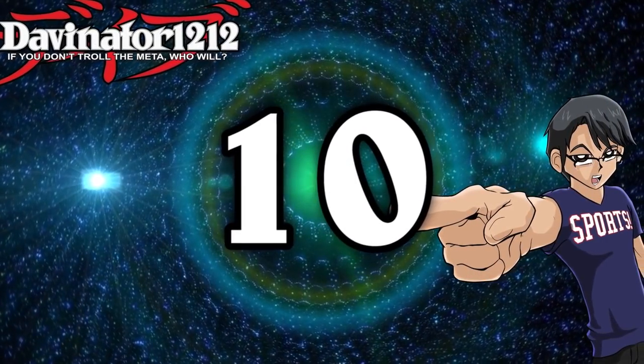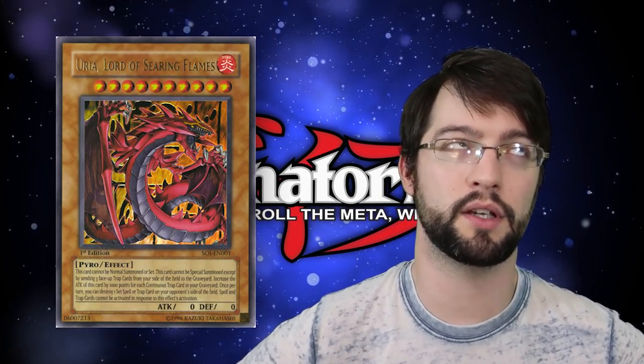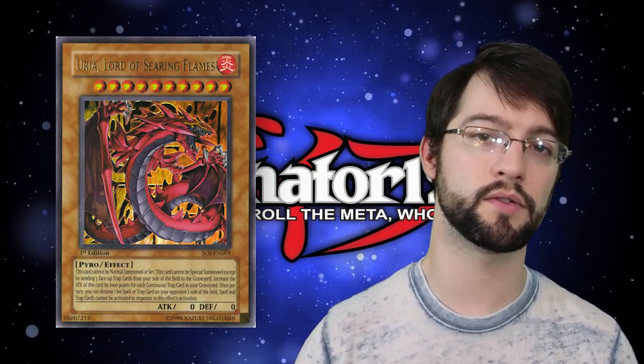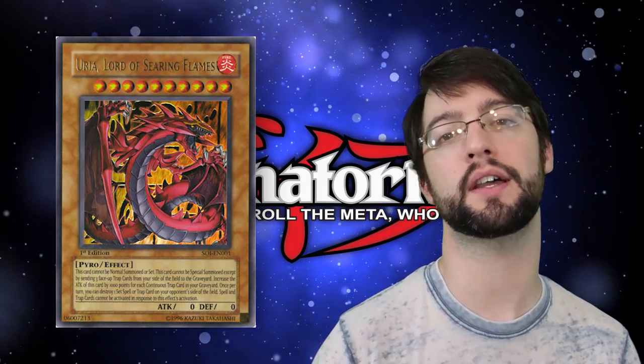Number 10: any of the Sacred Beasts — take your pick. I'm going to pick Uria because I like it. It's like bootleg Slifer. I think Hamon's probably easier to summon because it's face-up spells, so you just play them and then send them and summon them, but Uria's cool. Send three face-up traps, summon this thing — it gets a thousand attack for every continuous trap in the grave, so probably it'll hit the field with 3,000. And then you can destroy a set spell or trap on the field, but your opponent cannot activate any cards in response to this thing's effect, so they can't just chain the card. As level 10, it's got its own field spell as well as Mount of the Bound Creator. Sacred Beasts are at least kind of neat, but they're just bootleg god cards.